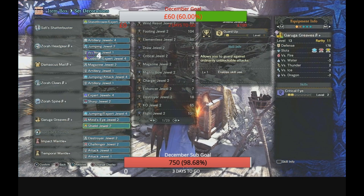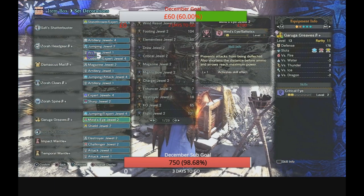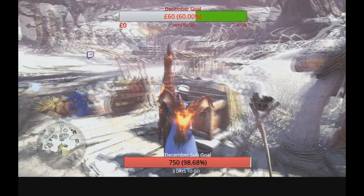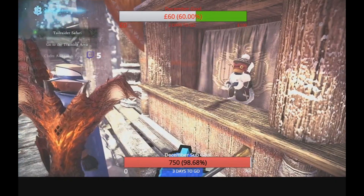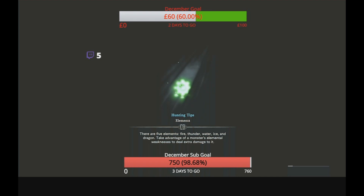I just tested this against Bazelgeuse as a test run — it blocks all the attacks, only needed to sharpen once throughout the whole fight thanks to the protective polish. We got crazy damage, blocked every single attack. Then I ran the Safi Shiva siege — many parts broken, many flinches, a lot of damage, a lot of KO damage, very powerful. With Mind's Eye you won't bounce off any monsters, so silver Rathalos, gold Rathian, Safi — you won't have to worry about bouncing at any point.